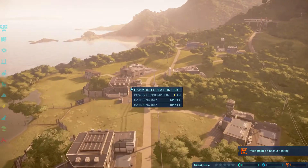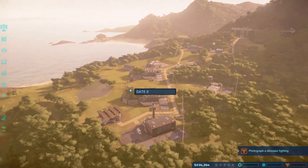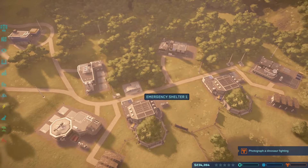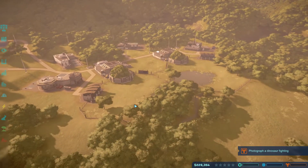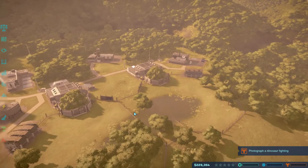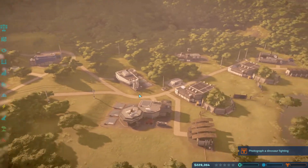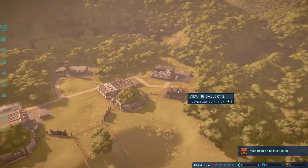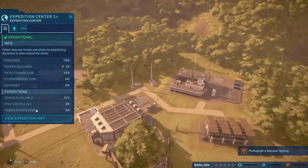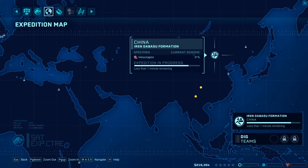Hello everyone, this is video number two on Jurassic World Evolution. In this video I'm going to be focusing on trying to get a pack of four velociraptors like seen in the movie, and I'm also going to be trying to unlock a few other dinosaurs such as the Diphthosaurus and Corianthosaurus.